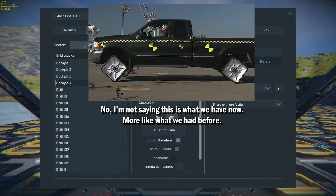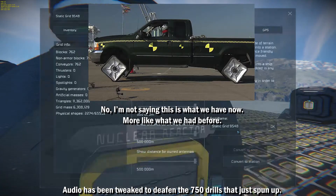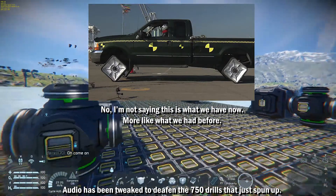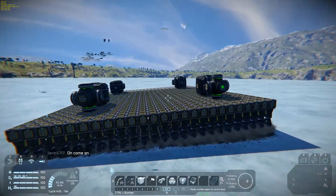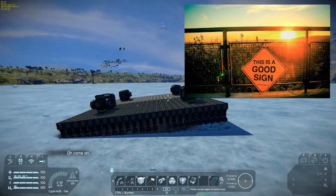On a more positive note, wheels got quite a bit of attention in this update with the default settings, available settings, a new dynamic center of mass, suspension jumping, voxel interaction improvement, and better robustness of the wheels and suspensions. This has all contributed to what seems like a net positive on the ease of building and operating wheeled vehicles in this, our space simulator.